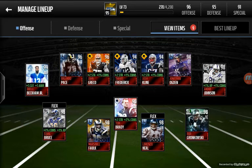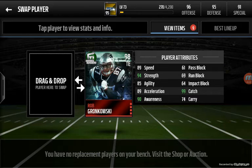Next we're going to go into tight ends. This is one of my most favorite pulls — I pulled Rob Gronkowski yesterday in a pro pack, the brand new Football Outsiders Rob Gronkowski. When you look for a tight end, you always look for strength and catch. Blocking could be better; a lot of tight ends' blocking stats in real life are better than what Madden Mobile rates them. He has 61 pass block, 69 run block, 64 impact block — not the best, but you just deal with it. Catch is especially important because I know I can go to you on fourth down and you will not drop the ball.